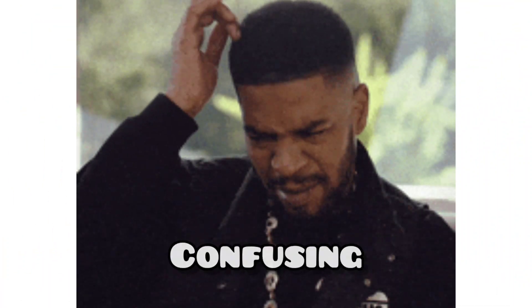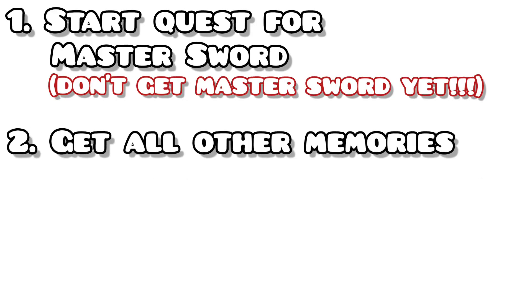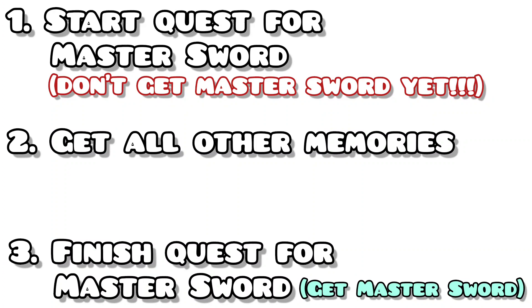I know it's kind of confusing, but when you begin the game, you get the second memory. And then to get the first memory, you have to start the quest to get the Master Sword. But once you actually get the Master Sword, it gives you the last memory. So if you want to watch all the memories in order, you should get the quest for the Master Sword to get the first memory, then get all the other memories, and then finish the Master Sword quest to get the last memory.